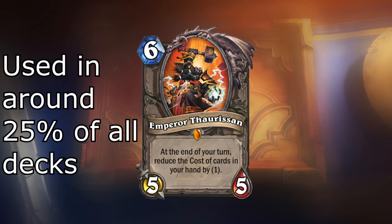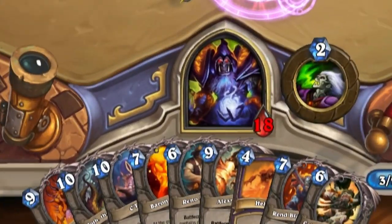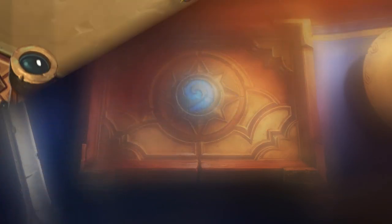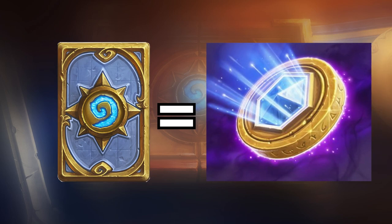Emperor Thaurissan, probably the biggest legendary to have come out of an adventure, and a damn good one it is. This card has one of the best card effects in the game, which lowers the mana cost of every card in your hand by one, which effectively gives you a mana crystal for every card in your hand.